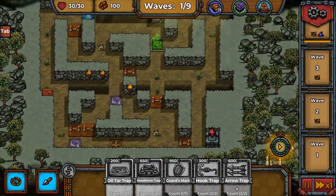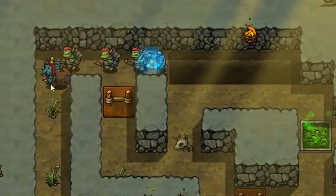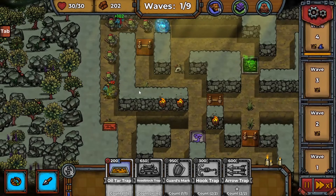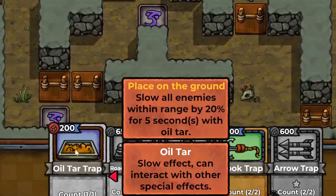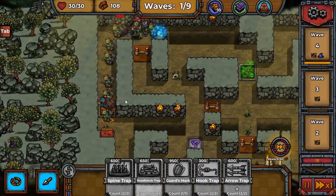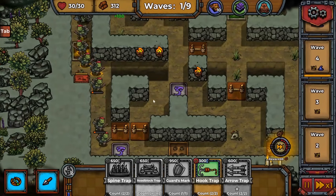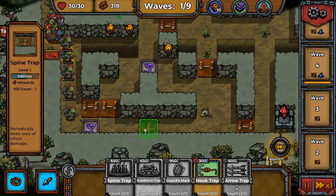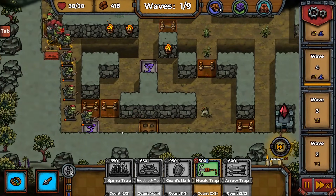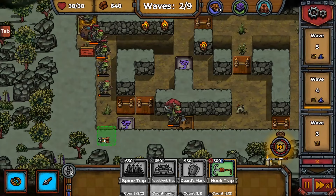At least we start with treasure goblins right away that give a lot of resources, and the arrow traps are very effective at eliminating them. We have oil tar so let's put it right up here to slow them down — oh yeah, that's really slowing them down. Now they're making it through so the arcane floor zaps them a little bit. That guy powered through to the spine trap right there — this is actually really effective.